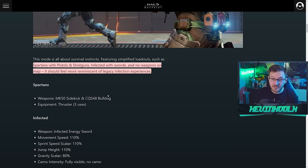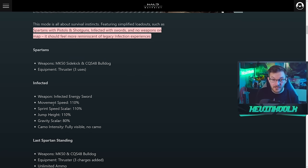The Spartans — the humans — will spawn with a Sidekick and a Bulldog, with a Thruster equipment with three uses. The Infected will have an Energy Sword, 110 movement speed, 110 sprint speed scaler, jump height up by 10%, and a gravity scaler at 80 so you float a little more. Active camo intensity is fully visible — no camo.